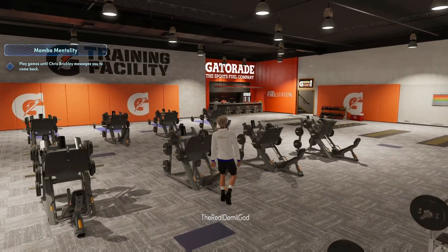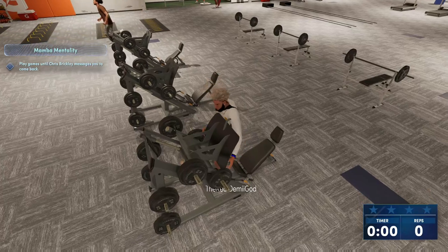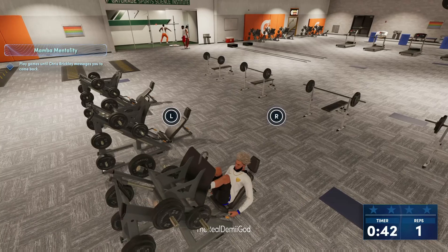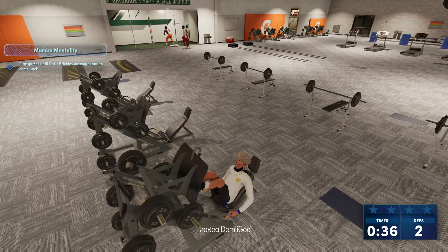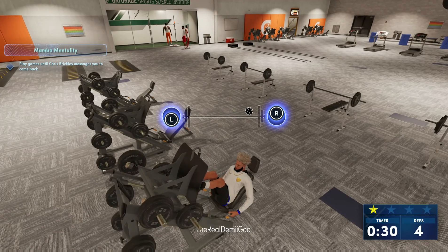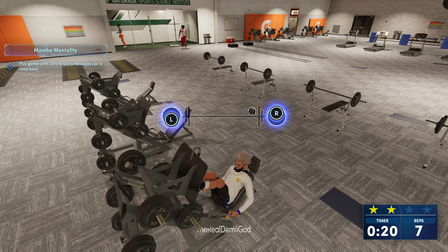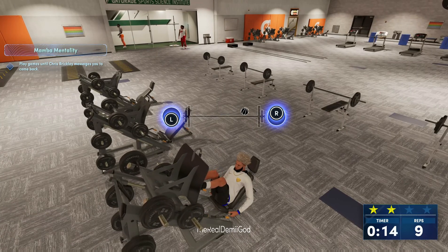On the leg press, hold up on both analog sticks — both should be straight up at 12 o'clock. Hold it the entire drill from the very beginning. As soon as you press X to start the drill, you need both the left and right analog sticks all the way up at 12 o'clock and hold it. If the ball goes slow, you know you've done it right. It just gives you a point every time and resets itself — you don't have to press anything, just hold them up. Do not move them for the entire drill. All 13 reps — you need 13 reps to get four stars.